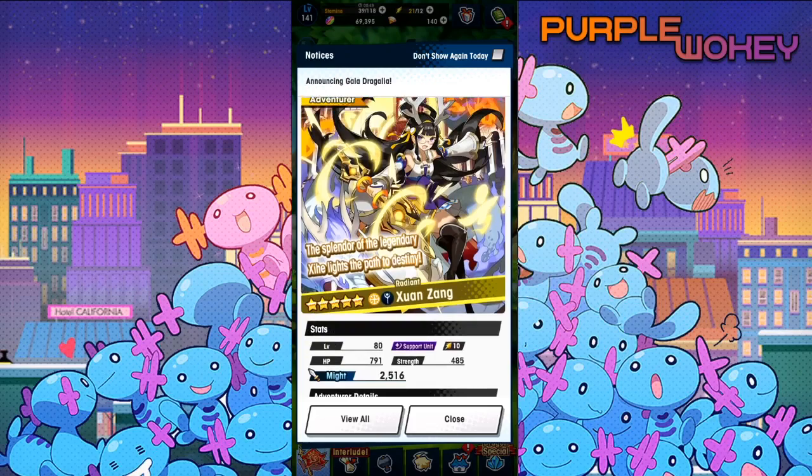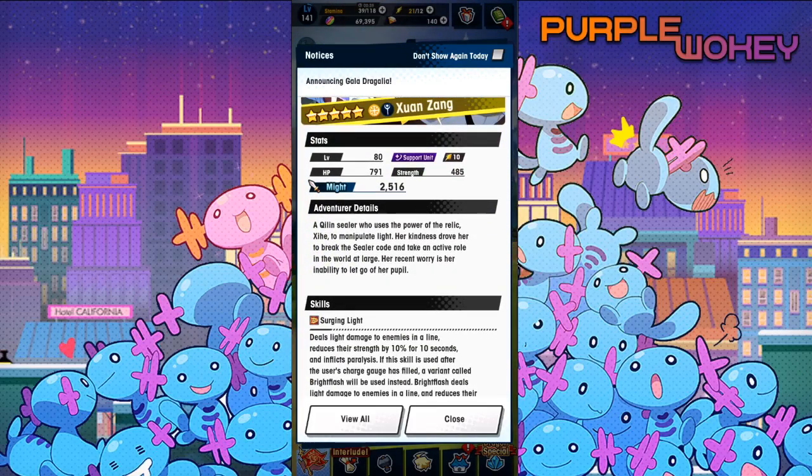Radiant Zhuanzang — I like how both in Fate Grand Order and in Dragalia, I have problems pronouncing this name. A Qui-Lan sealer who uses the power of the relic Xia to manipulate light. Her kindness drove her to break the sealer code and take an active role in the world at large. Her recent worry is her inability to let go of her pupil.